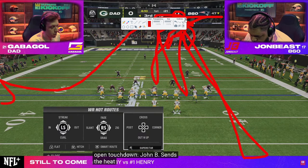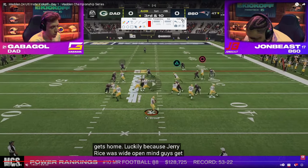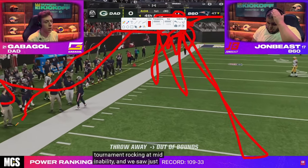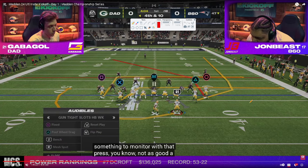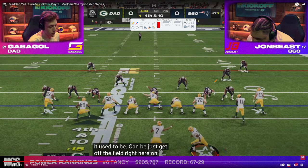Third down and 10. Gabigol goes to mesh spot again — same setup — doesn't really have anything and ends up throwing it away. Fourth and 10 for Gabigol. John Bees goes to the dollar defense, trying to get a loop blitz with contain glitches coming in both sides. He looks to base out a spinner with backed-off coverage. Gabigol motions out the running back into a five-wide look and blocks the tight end, setting up protection.